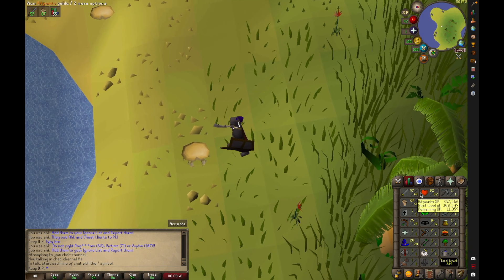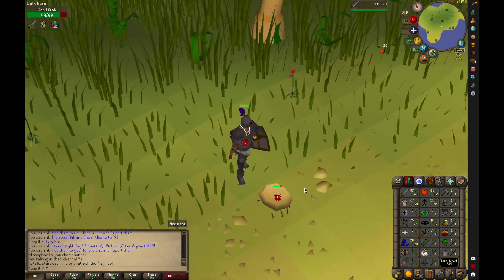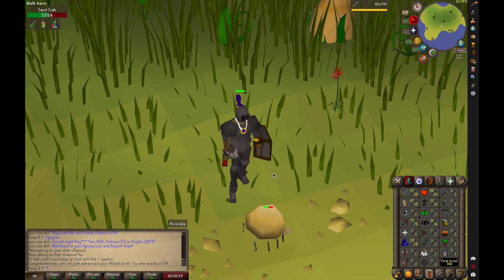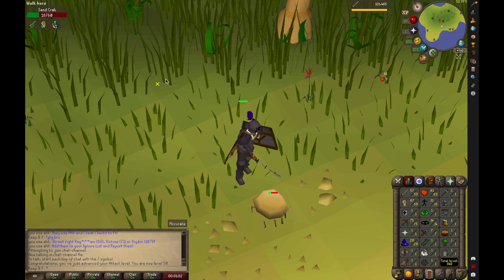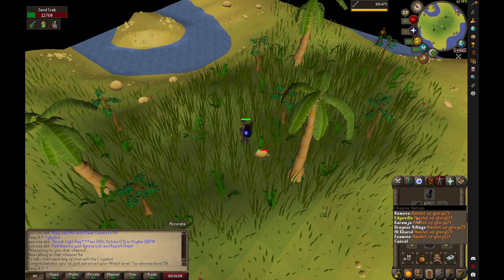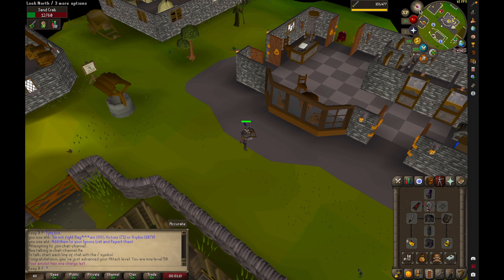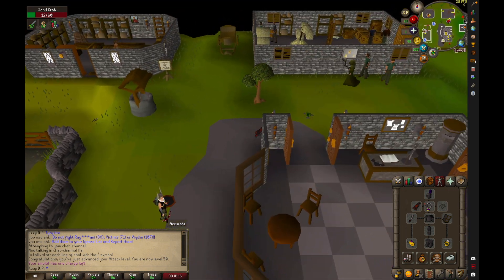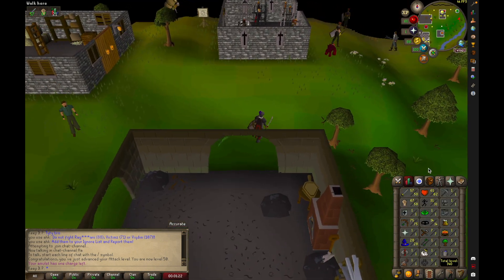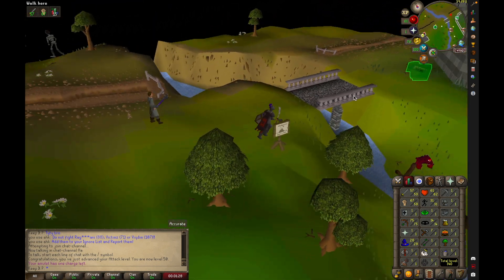Y'all been waiting, man. Let's get that 50 attack — get the hell out of here, man. Been waiting forever for this. I ain't even get the little level-up poster. But alright baby, we good man. Let's get out of here. I don't have high enough agility to get through this shortcut to get to the GE, but there it is man — 50 attack! We can go ahead and get a G maul now. That part of the account is complete.